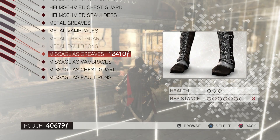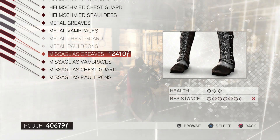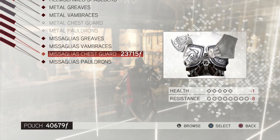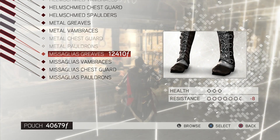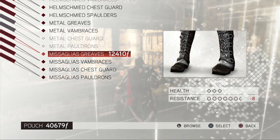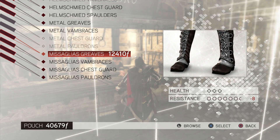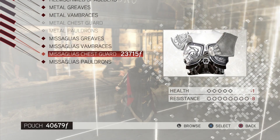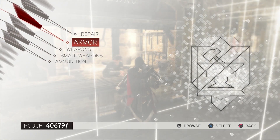I kind of want to run around in this - collect the whole set. The Altair stuff is pretty much probably going to be the best stuff. But once you have the armor sets, I guess you can go into the villa and then change it to whatever you want. It might be nice to buy it all eventually.